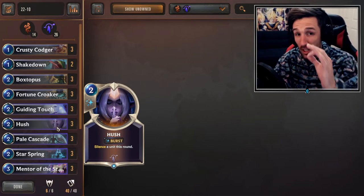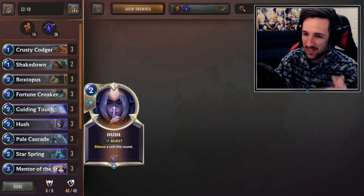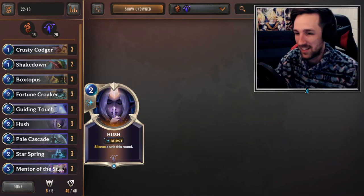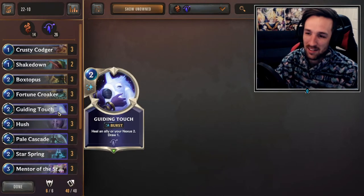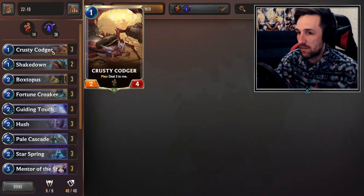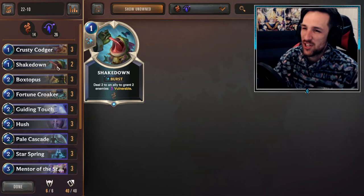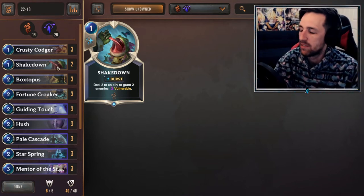Quick tip: your opponent's about to remove your Tahm Kench with some removal — you can Hush your Tahm Kench so the units don't get spat out, because when you silence it, the devoured units are ignored. So that's a fantastic play. Guiding Touch times three — very much a staple for this deck. Fortune Croaker, Boxtopus, Crusty — you're going to see three of these in every Tahm Kench Soraka deck. And I've got two Shakedowns. I like Shakedown as a burst speed spell that I can do before my opponent gets an action — very relevant.